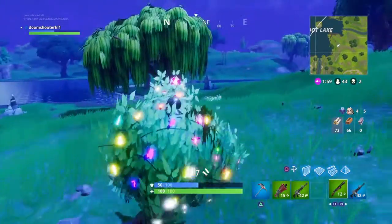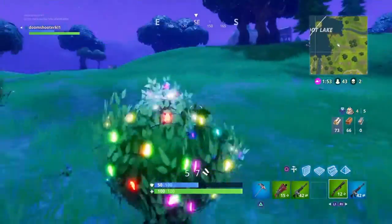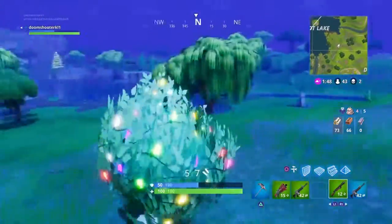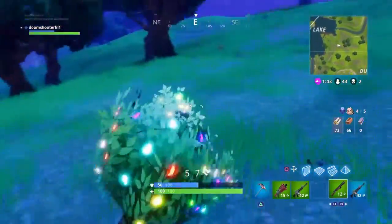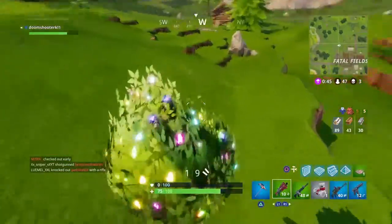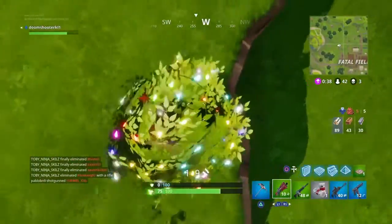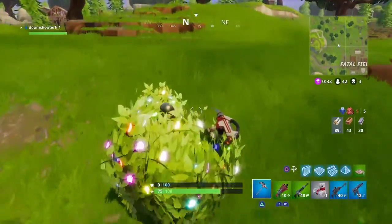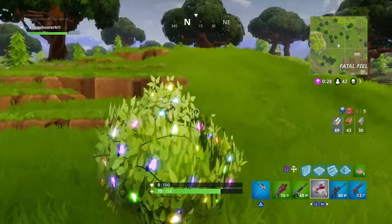Your feet and head stick out, and normally your weapons and pickaxe stick out too, so the bush is pretty limited. But it is a good camping spot sometimes — some people have won because of it. You can use the bush in solos and duos: one person can hide in a bush, and at the end you both jump out and shoot enemies. If you win games with it, it's obviously not bad.